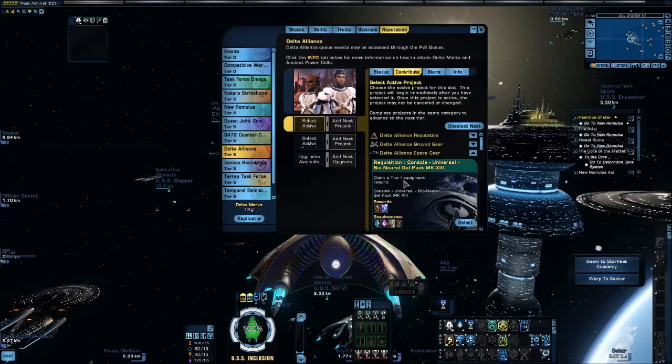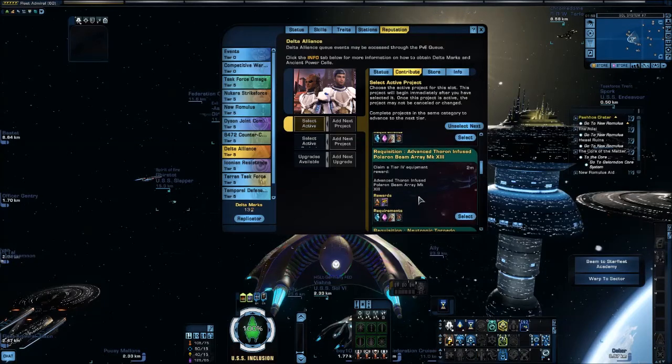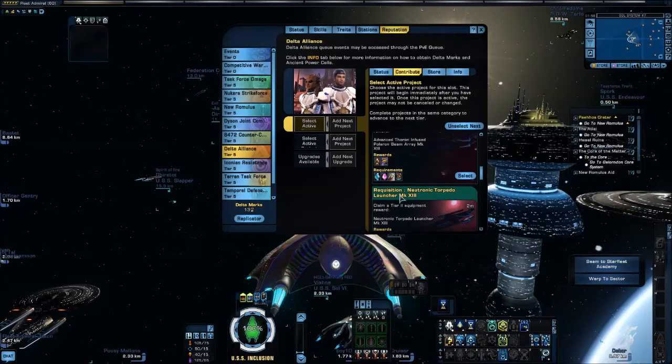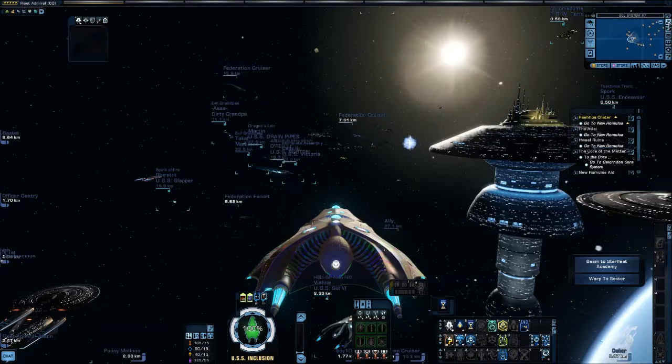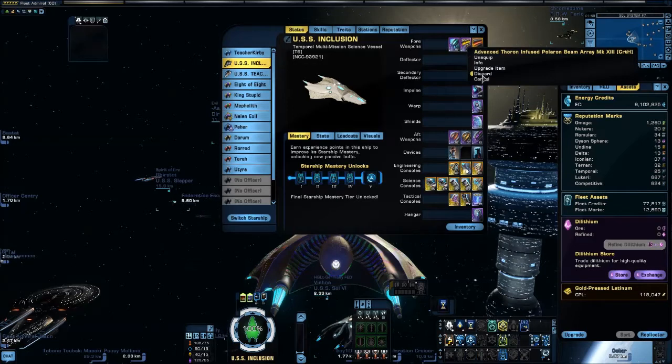You have to be Tier 1 to get the Bio Neural Gel Pack, Tier 4 to get the Polaron Beam Array, and Tier 2 to get the Neutronic Torpedo Launcher. So you have to be Tier 4 to complete the set. I do recommend this for those that have a high EPG rating.